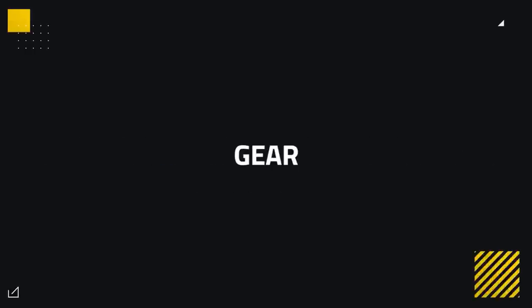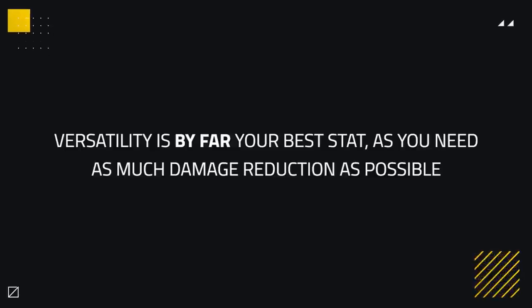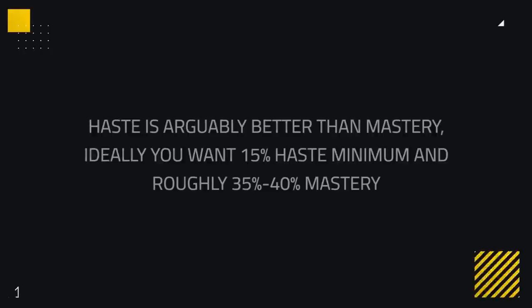Gearing remains vital for succeeding in World of Warcraft, so it's important you gear correctly to improve your character's performance. With stats, you want to follow this priority: Versatility, then Haste or Mastery, followed by Strength, with Crit last. Versatility is by far the best, giving you damage reduction which is needed as you are a kill target in most situations. Haste is arguably better than Mastery, but both are good for increased damage and you shouldn't completely ignore Mastery.